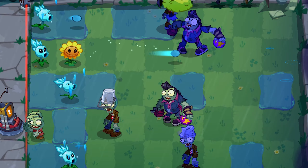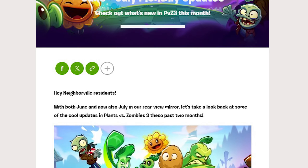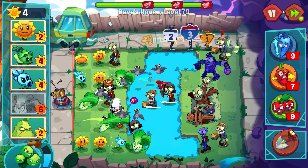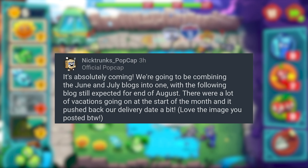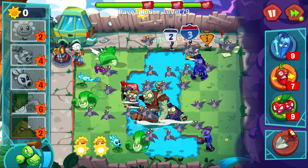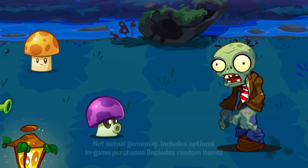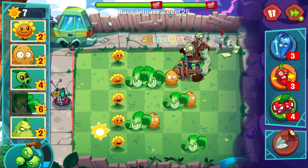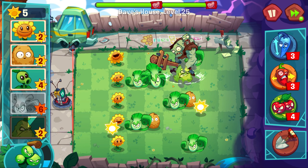Yesterday PopCap dropped a new monthly devlog article — I say monthly, but both June and July's have been wrapped into one. We did have prior knowledge of this; community manager Nick Trunks said the delay was due to members of the team being on annual leave, but things should be back to normal this month. It's nice to see PopCap have once again created a short video overview to go along with this — I do enjoy them and they are put together pretty well. There are also lots of tweaks and changes going on in the background, and of course adding even more levels.